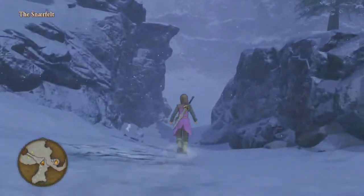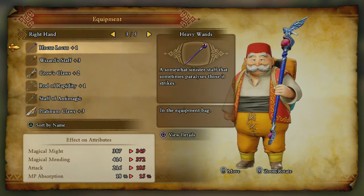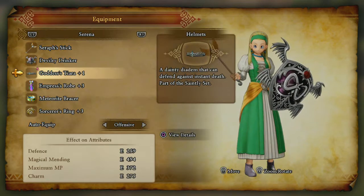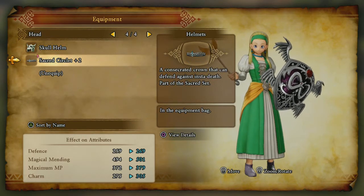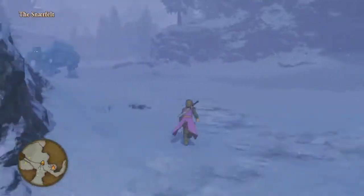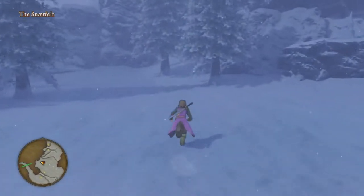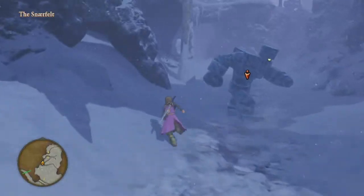I'm also going to go to the Royal Library. I crafted the Supreme Sage's Staff — it's a bit better — and I crafted the Sacred Circlet for Serena. With that new Master Strike ability that randomly happens, I'm finding it a lot easier to craft some of the stuff and get a plus two or plus three on it, so that's really nice.